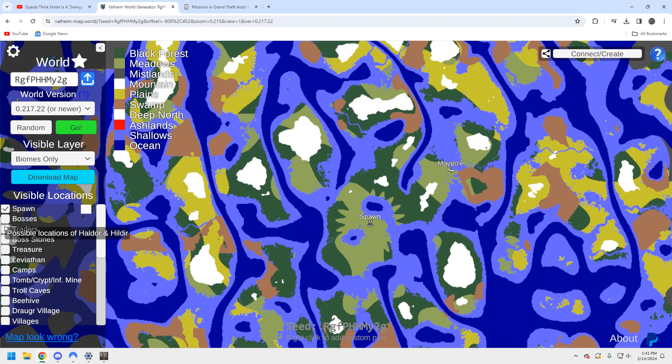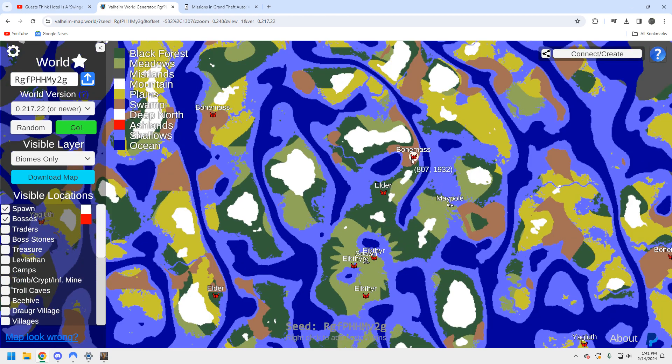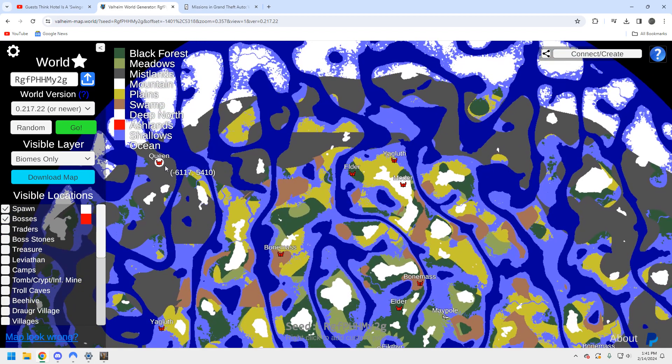Let's take a look at the bosses — this is where things get a little bit better. We've got an Elder and a Bone Mass. I call it the beginning to mid-game: you've got Eikthyr, Elder, and Bone Mass all in a row right here — very close by. That's fantastic. You're going to be able to bang those out of the way quickly. You've got Moder and Yagluth right up here.